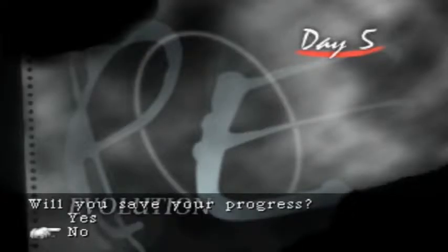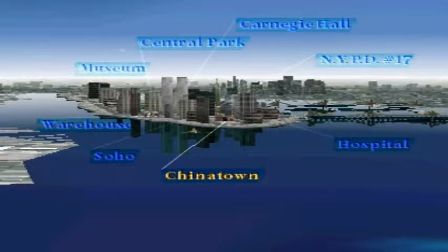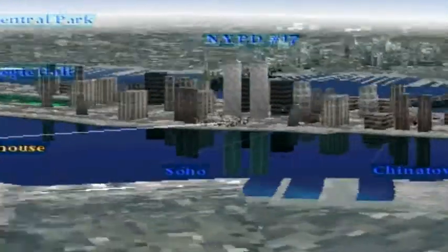We're going to search the whole city for Eve into Day 5 Evolution. There are two new areas we can check out: Chinatown and the Well House.